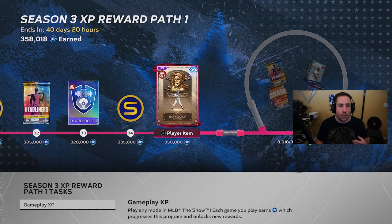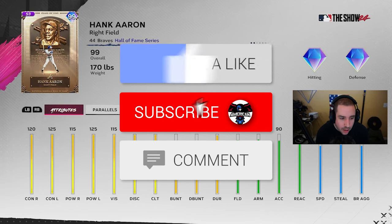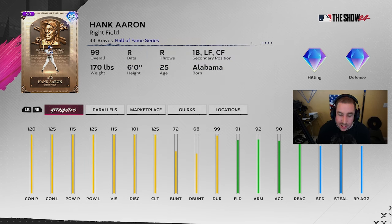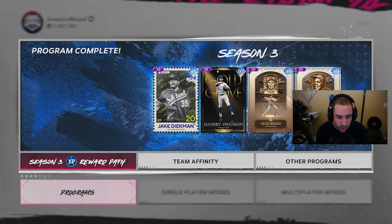What's going on YouTube! Today we finished the Season 3 XP reward path part one — remember there's going to be another one coming out. We got 99 overall Hank Aaron: 120/125 contact, 115/125 power, 125 clutch, 91 fielding, 92 arm. He fits the O'Neill Cruz captain boost, so we get plus five speed and a power boost versus righties, and he's maxed everywhere else you get boosted.